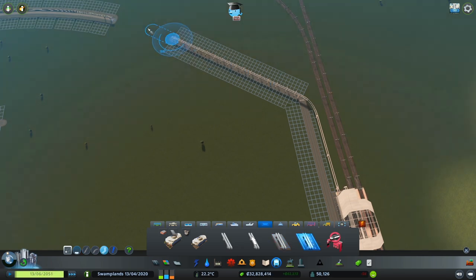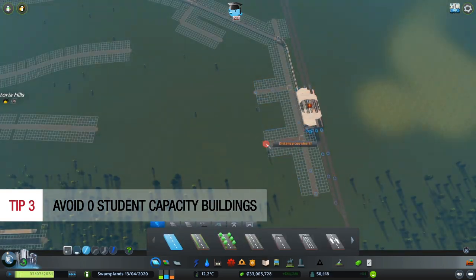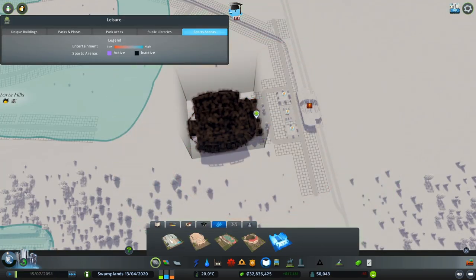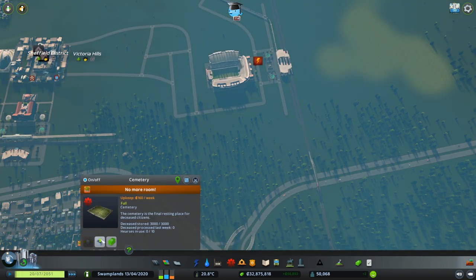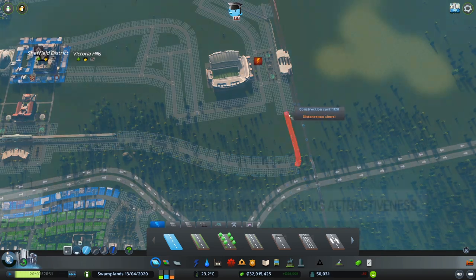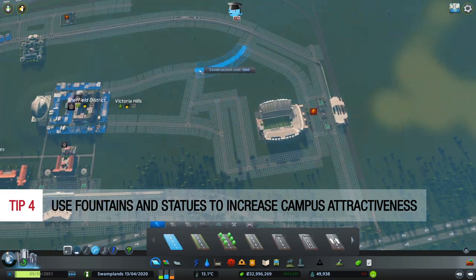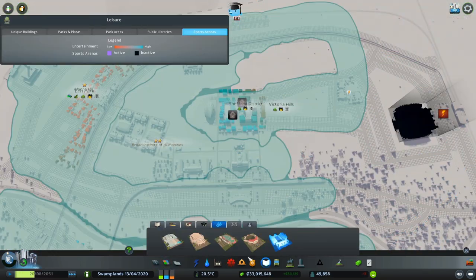Tip number three: to increase student capacity, avoid zero student capacity buildings for the meantime until you've maximized the level of your campus. The student capacity counter is found on the lower right of each campus building. Tip number four: use fountains and academic statue buildings to increase campus attractiveness. If necessary, feel free to build multiple statues when they become available.